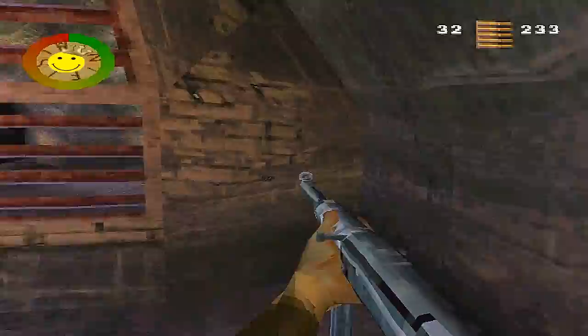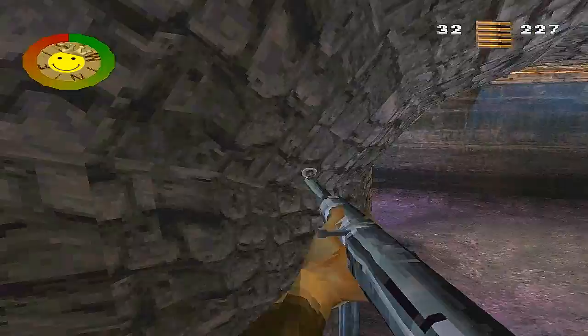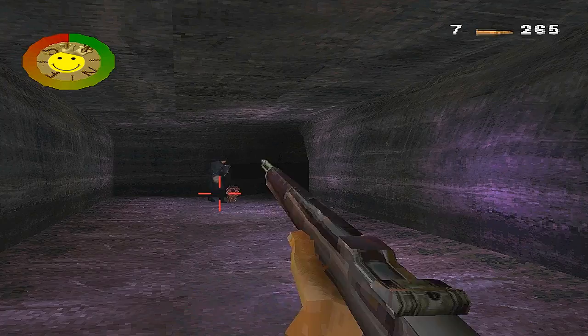There should be a corner just to the left leading to the next tunnel downwards. Kill him quickly or he will kill you because he has an MP40. You can clearly hear a dog coming so be ready for him. On the left-hand side of the tunnel there'll be another soldier, so just shoot him.